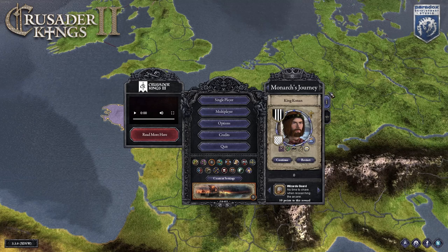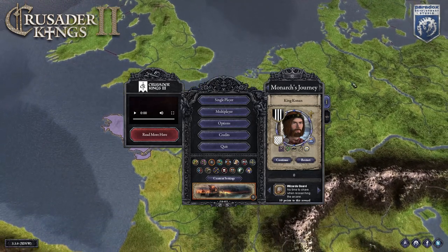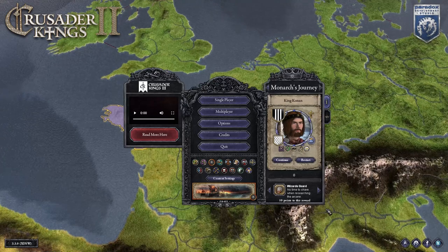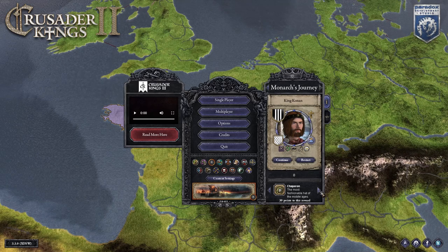The Monarch's Journey features several leaders, each of them having specific challenges to complete in order to earn points and unlock cool cosmetic rewards — for example, the Wizard's Beard, the Page Boy, Chaperon, Jester's Hat, etc.